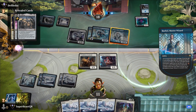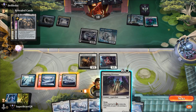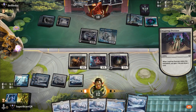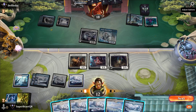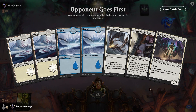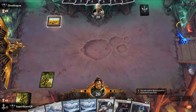At end step if we cast a non-creature spell this turn, reveal the top five cards of our library. There are one, two, three... eight, nine cards total — and it's going to be a land? Oh dude — look at this, we just did not have a chance. Look at this hand.